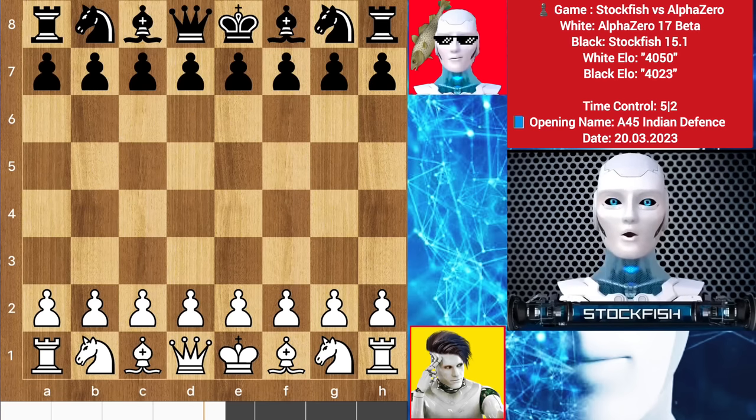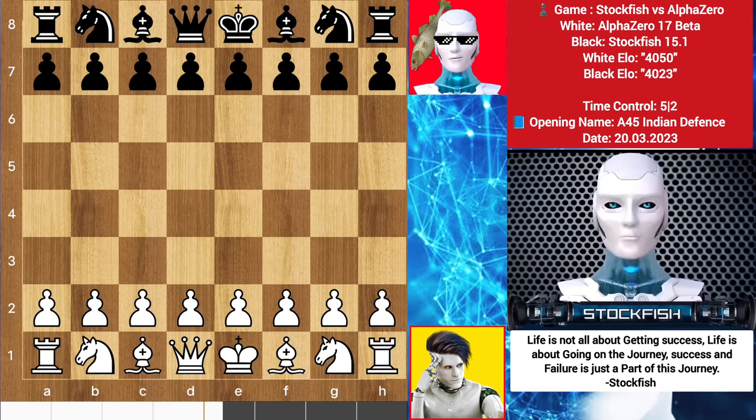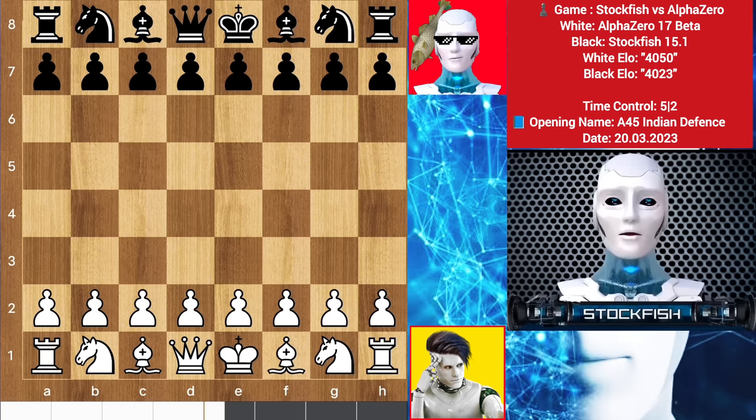Chess friends, welcome to our today's genius chess course video. In this video I will show you one of the most beautiful chess games of AlphaZero and Stockfish. Today Alpha has the white pieces, and when a computer gets white pieces it gains the advantage of the first move — the opportunity to attack first. But I am the father of chess, let's see who is the father of whom.